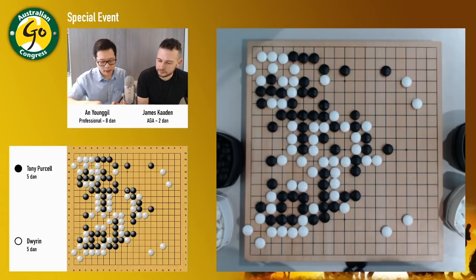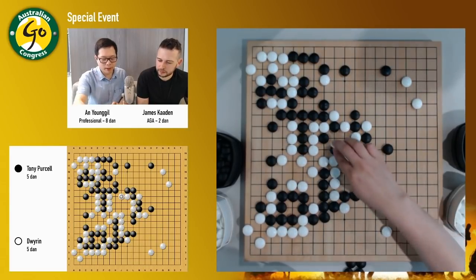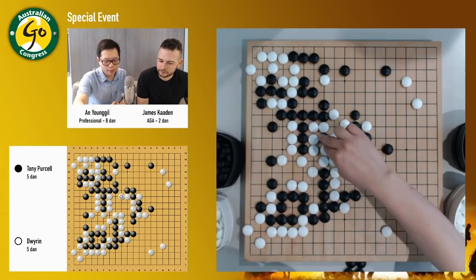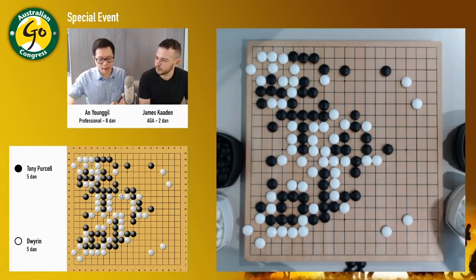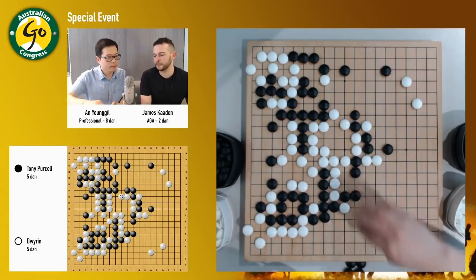So this is the best way I think. Then black can actually cut here. Snapback. So white can live, there's no problem. But the important thing is black can actually capture the white key stones — the cutting stones. So then everything is fine, and black has sente.